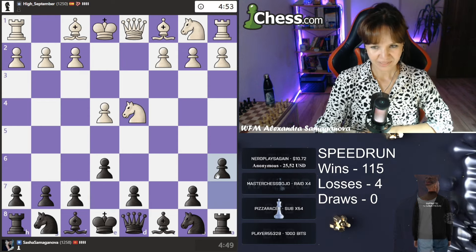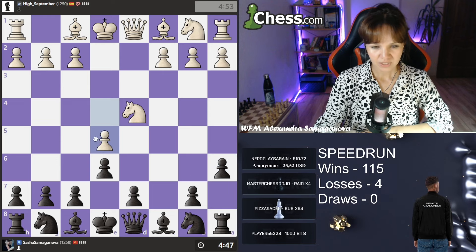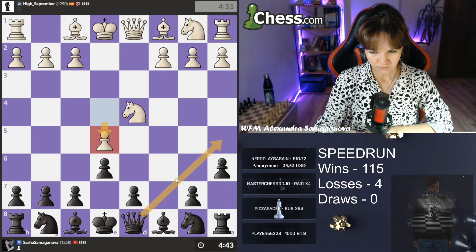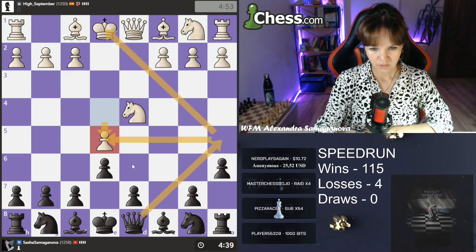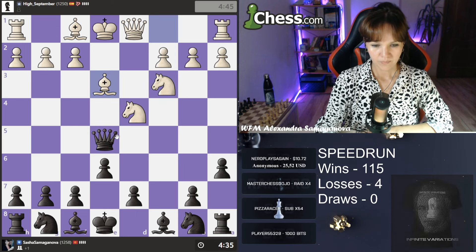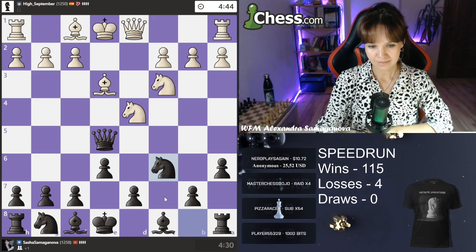I'm playing my can variation and this is a mistake — for the following reason: queen a5, I'm giving check and I'm winning the pawn on a5. Queen takes c5, okay, I can continue developing pieces — for example, I can play knight c6 maybe.